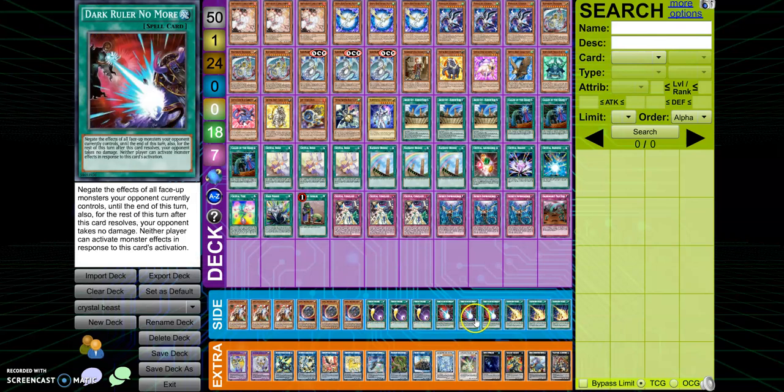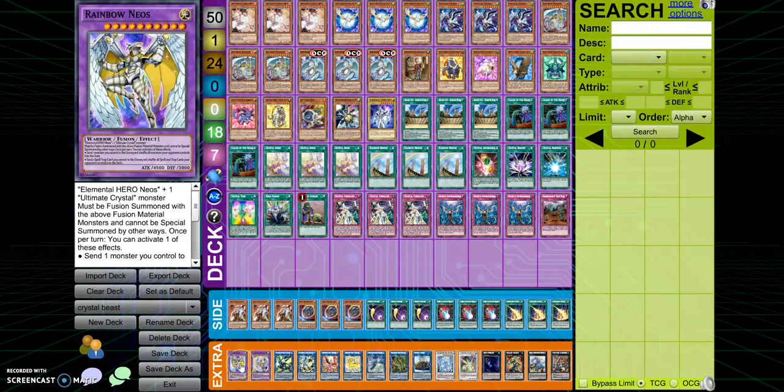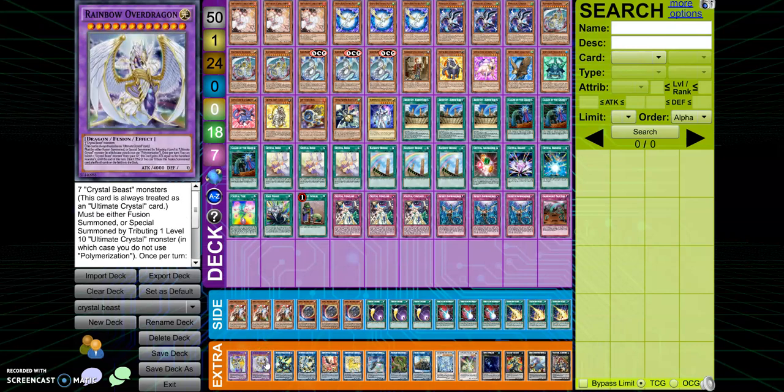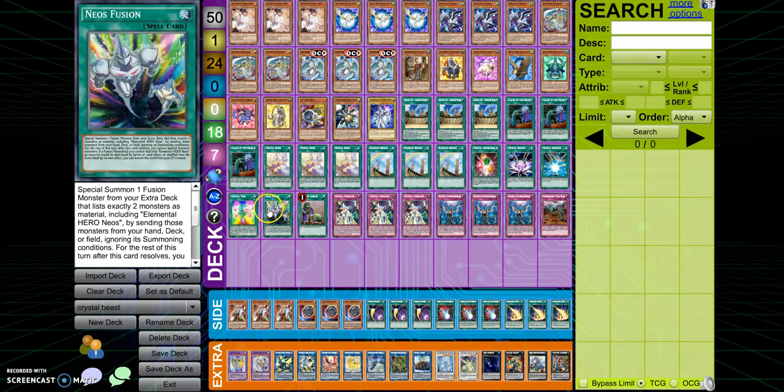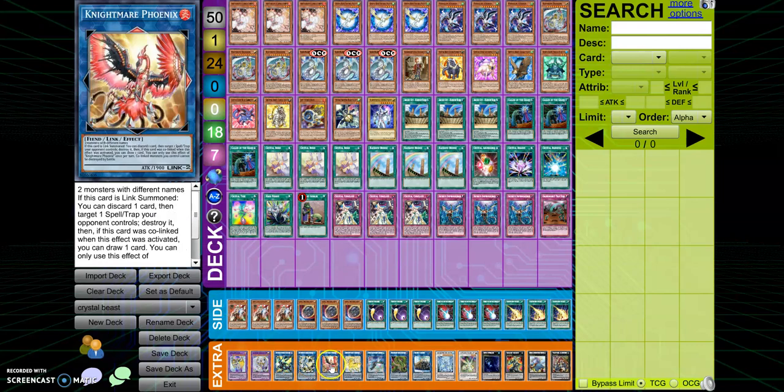The side deck is very simple: three Ghost Ogre, three Nibiru, three Cosmic Cyclone, three Dark Ruler No More, and three Lightning Storm — very generic. For the extra deck we have Elemental HERO Neos Kluger and Rainbow Neos as targets for Predator Plant Anaconda and Neos fusion. Then we have Borreload Savage Dragon for OTK potential.